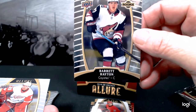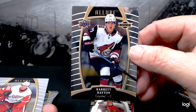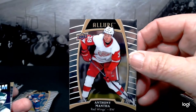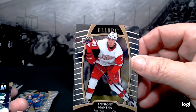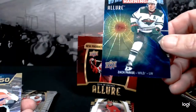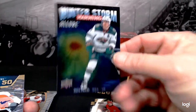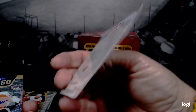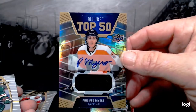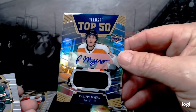Barrett Hayton with the Coyotes — another rookie card, you'll see a batch of them. Anthony Mantha — he's actually having a pretty good year despite the dismal performance of the Detroit Red Wings. A Storm Warning insert — Zach Parise, not numbered. Another insert, and our autograph is Philippe Myers from your Flyers. Not too shabby.